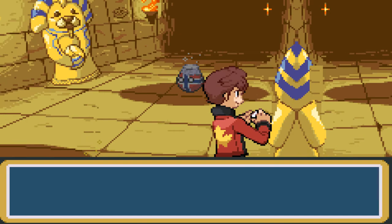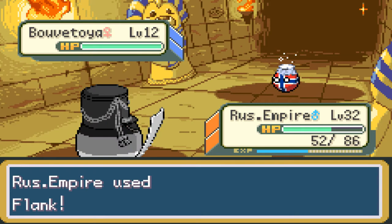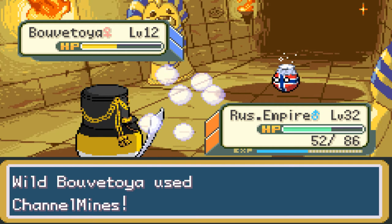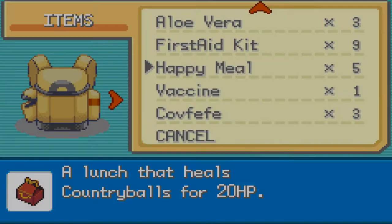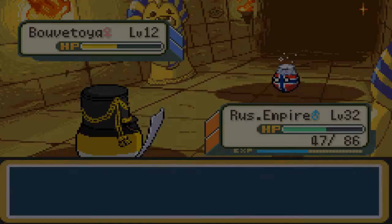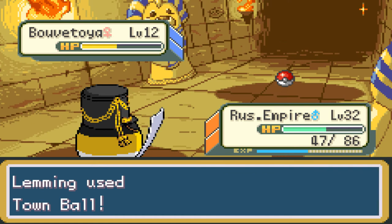It's not very effective — good. We need to catch them though. The attack of the Russian Empire rose. Volveta used Channel Mines, doing a little damage to the Russian Empire. We have 52 HP now — down to 47; that's like 5 HP lost against a level 12. Let's get a Town Ball — which is the Pokeball of this ROM hack — and throw it at Volvatolya. Catch it, please. That's all we gotta do. It's level 12 so hopefully it stays in there. Don't escape from the Town Ball. We caught them!